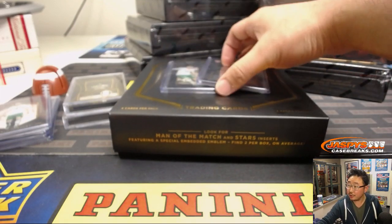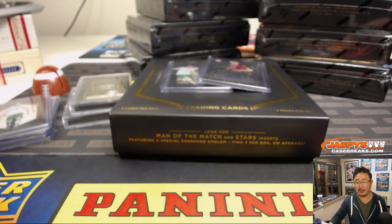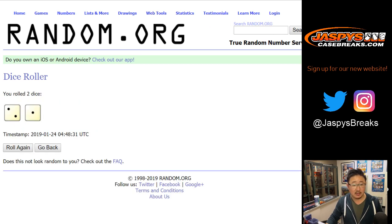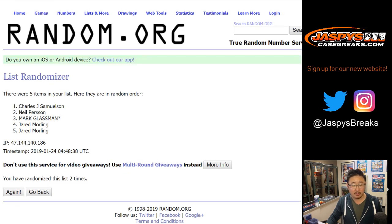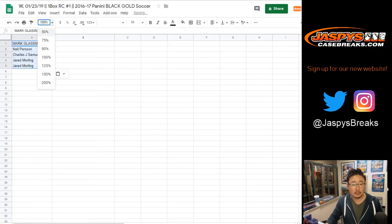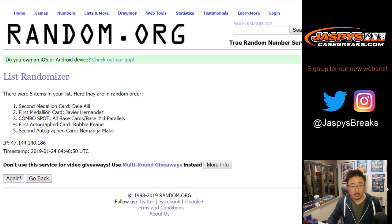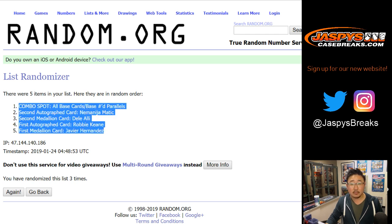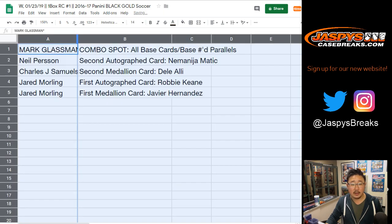So there you go: 1, 2, 3, 4, and this lot is 5. That makes sense. Let's roll the dice for both of those lists and randomize it three times — 2 and a 1. Your names first: 1, 2, and 3. Mark down to a couple Jared's. And then 2 and a 1 three times for the hits — good luck: 1, 2, and 3.